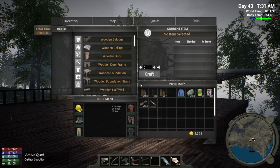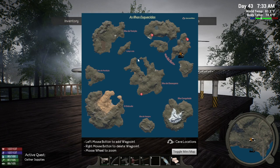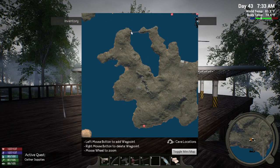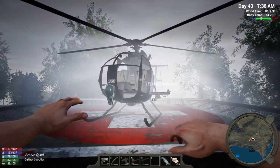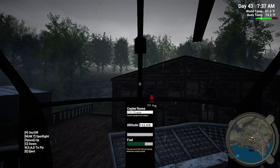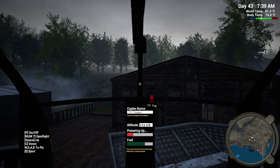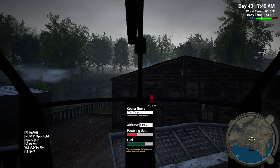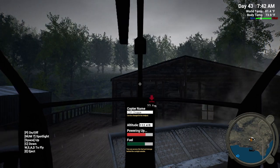Our next mission is to go find these bellows. We're gonna go over this area - there we go. Our chopper fuel looks okay. Let's do it. It's gonna be an ugly flight - it's all foggy and rainy, hopefully we don't get in an accident.